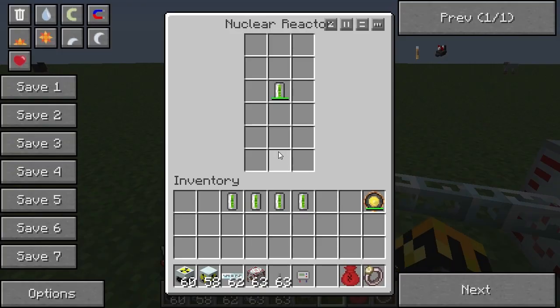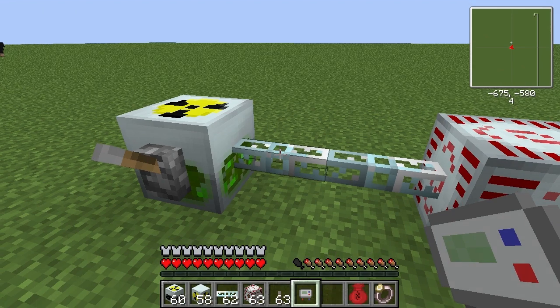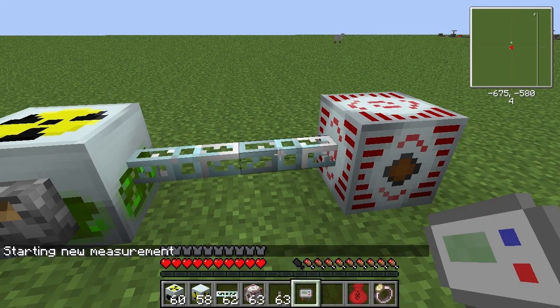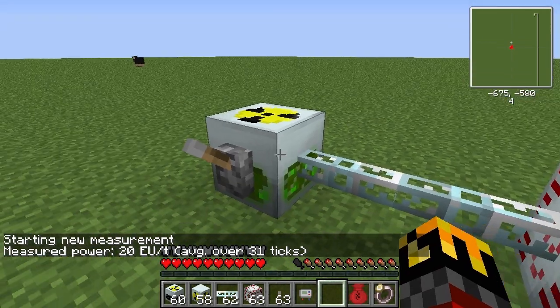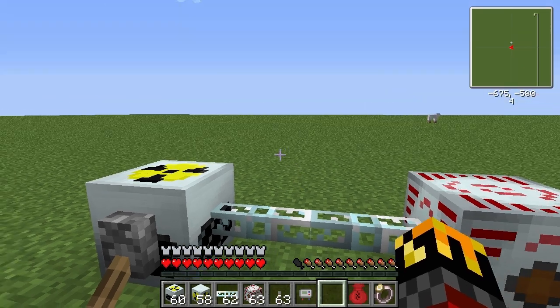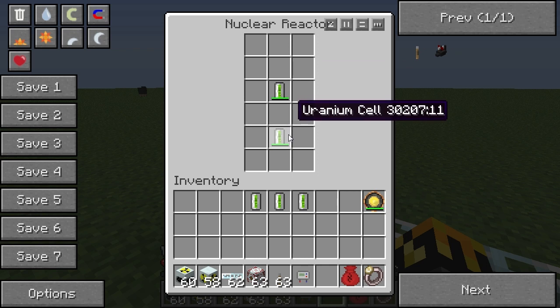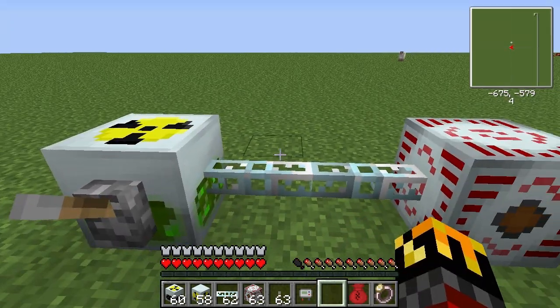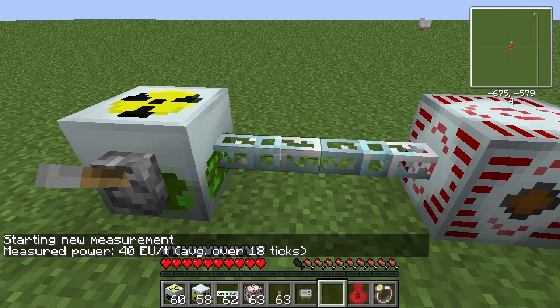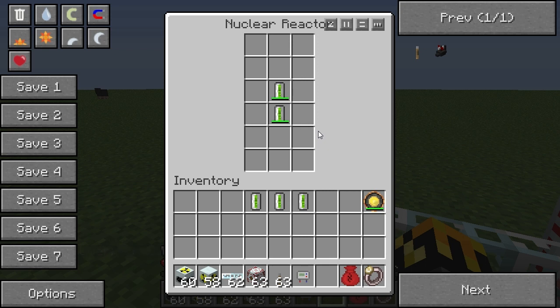Let's turn this off and then go into the inventory and add a second uranium cell. We turn it back on and we see we're doing 20 EU per tick. So that makes sense: one uranium cell is 10 EU per tick, two uranium cells is 20 EU per tick. But some of you quicker people might have noticed that I didn't put them side-by-side - I did that to show something. Two uranium cells not side-by-side outputs 20, but if we put them side-by-side, still two uranium cells, we now have 40 EU per tick.